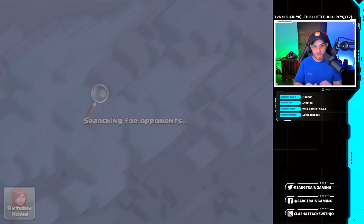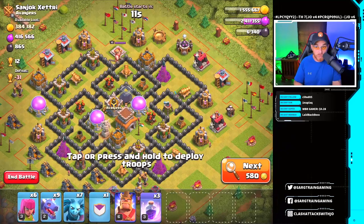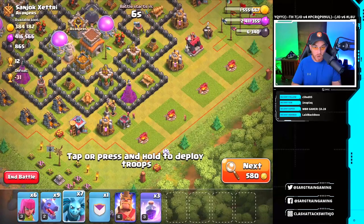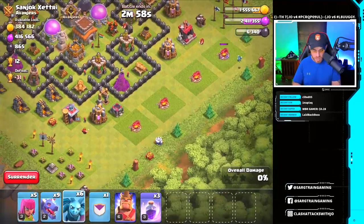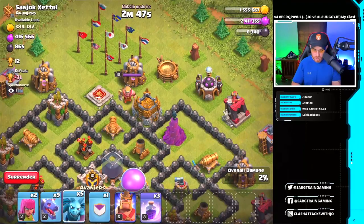We searched a bit and found one — not dead loot, but some pretty good loot on a max Town Hall 8. We can see if we can pull 384,000 gold off this base. Let's use this Town Hall 7 pushing army and see what we can do. Let's drop our archers and minions — an archer down there. Just in case we don't get the 3-star, we might get a 2-star. There's no archer tower coverage right there, so let's go.